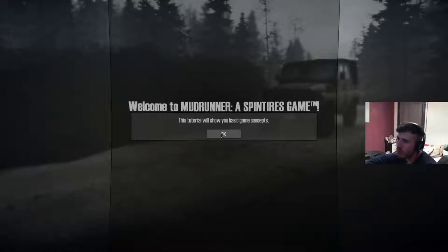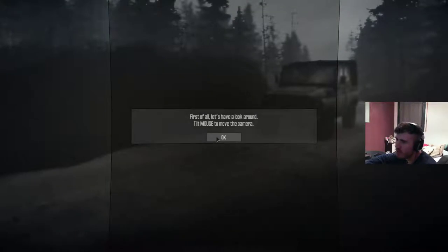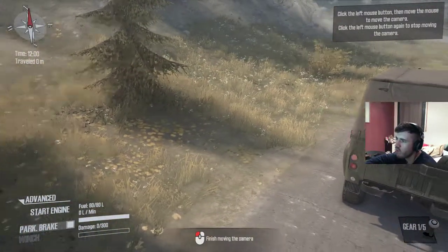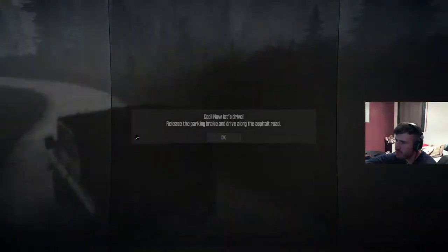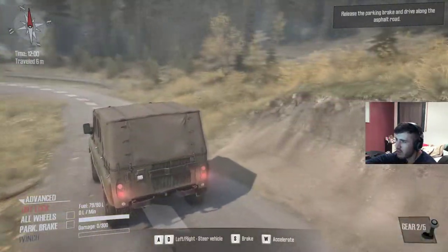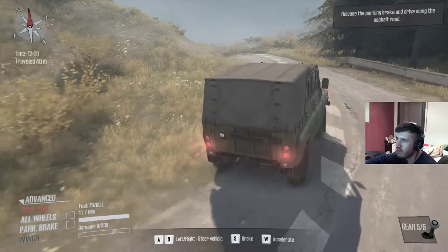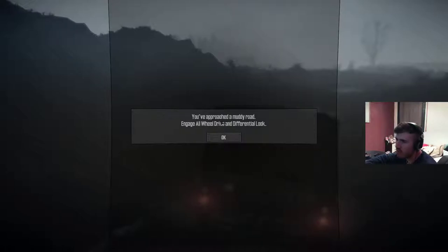Welcome to Mud Runner, a Spin Tires game. This tutorial will show you basic game concepts. First of all, let's have a look around — tilt mouse to move camera. The graphics look cool. Now let's drive: release the parking brake and drive along the asphalt road. I don't really like the camera though, it's a bit confusing, but it's nice because we can actually see the terrain as we've approached a muddy road.